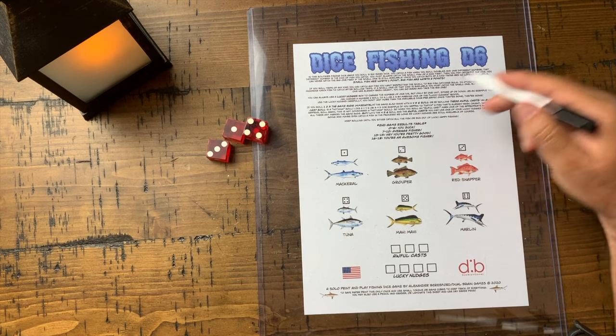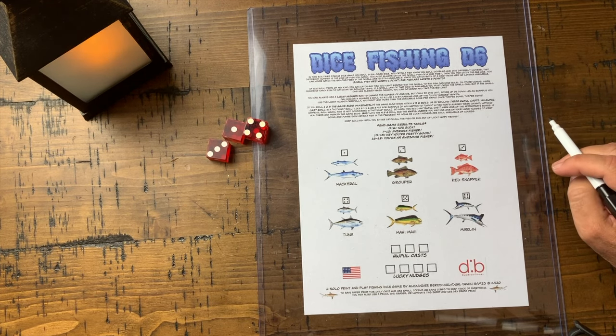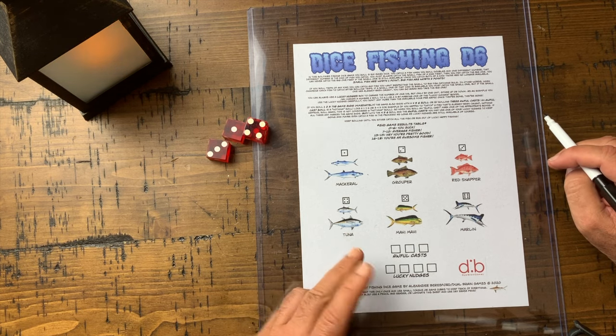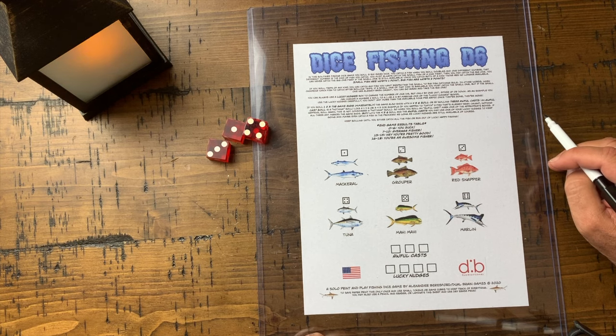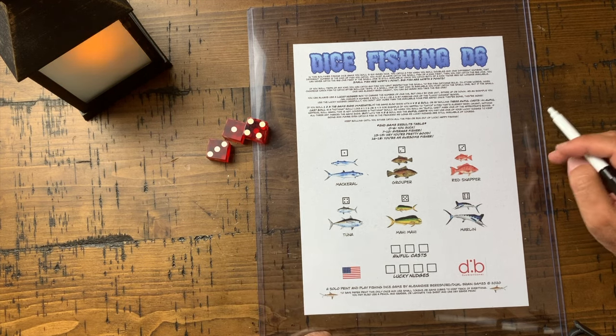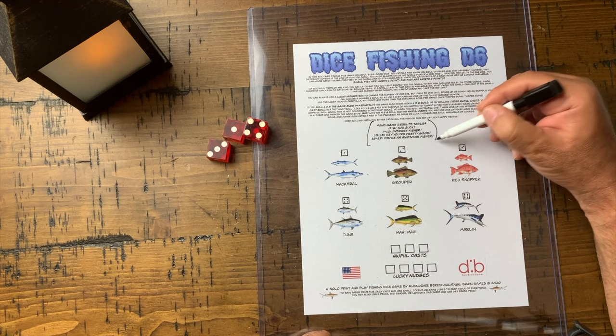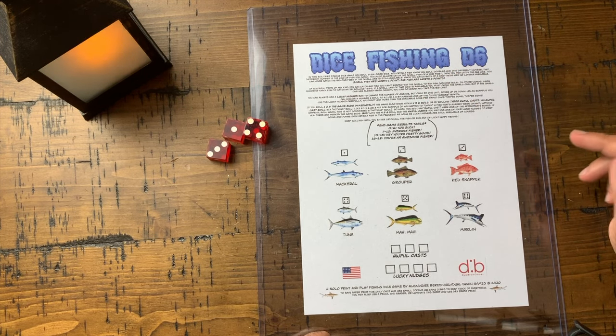Welcome to Dice Fishing D6 — this is a free print-and-play game. You can go to Board Game Geek and download the sheet and play. It's a dice rolling game where you're trying to catch fish, and you'll have a score at the end of the game.